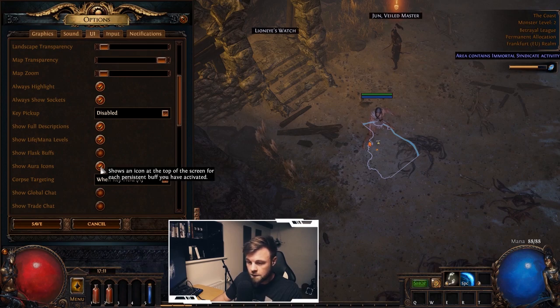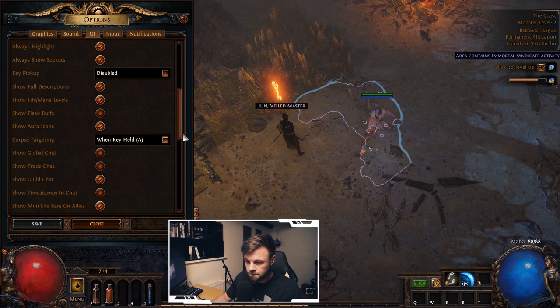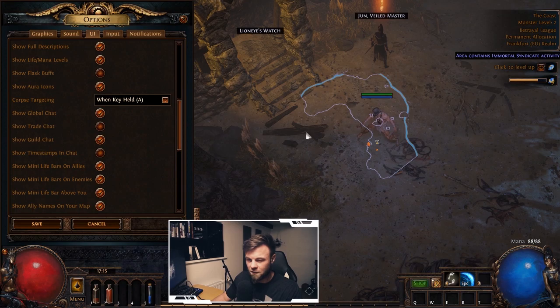Corpse Targeting is useful for summoners who want to reanimate a Spectre — hold A on your keyboard to select and interact with corpses. Show Global Chat I strongly advise turning off. Global chat is generally a toxic environment. Instead, find a good guild or set up a specific chat channel. You can type '/global 57' for example to join a private channel where only you and your friends are, keeping communication cleaner.